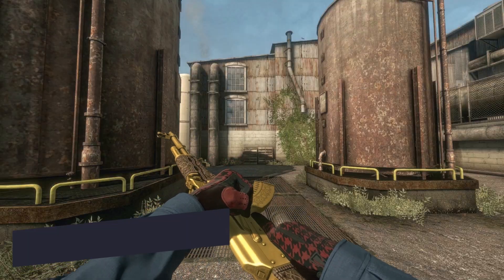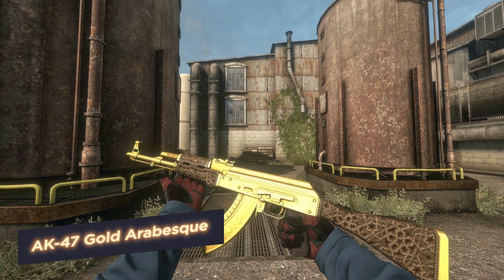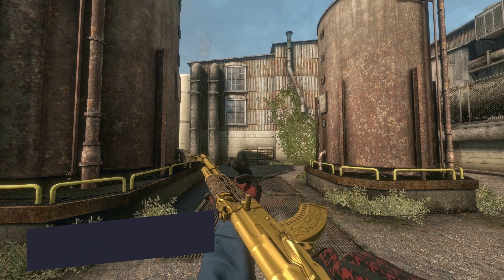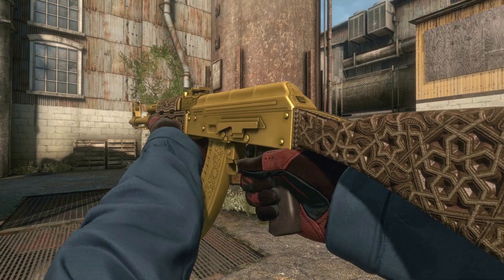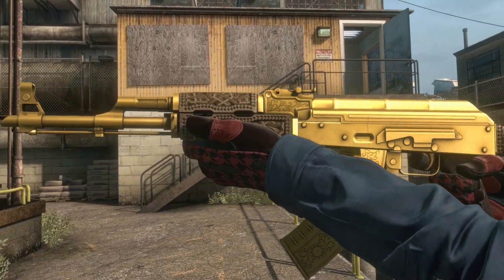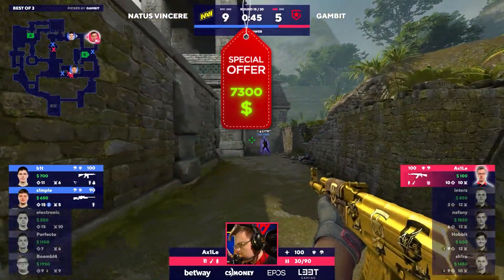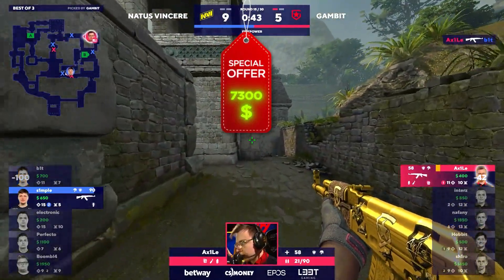Exile and the AK-47 Golden Arabesque lead Cloud9 to victory! The style of the team is also on top — a unique design inspired by Arabic art featuring golden leaves and graphic elements, making it one of the most expensive AK-47 skins in the game. Gold is gold, so its price is $7,300!